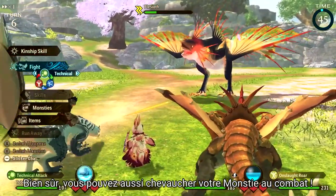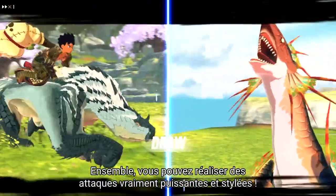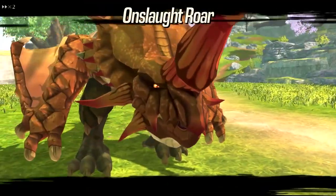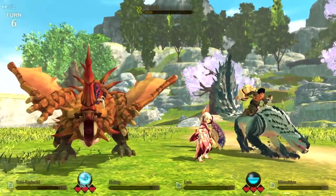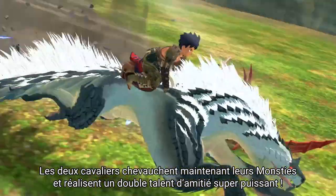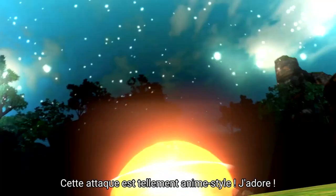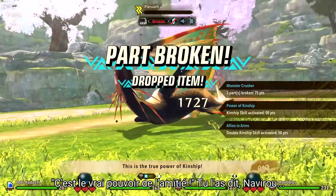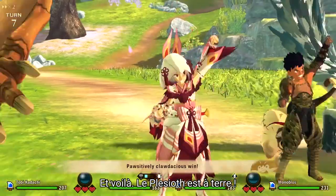Of course, you can ride your monsties in combat too. Together, you can pull off some really strong and flashy attacks. Both riders are now riding their monsties and going for a super strong double kinship skill. This is the true power of kinship. And that's it — Plesioth is down!